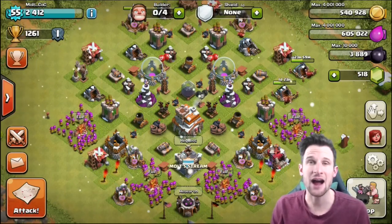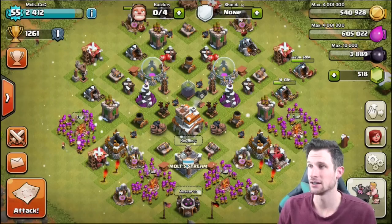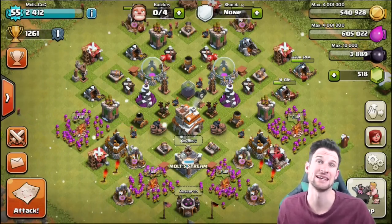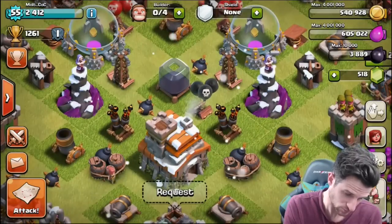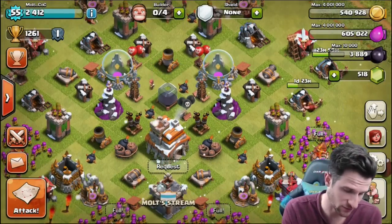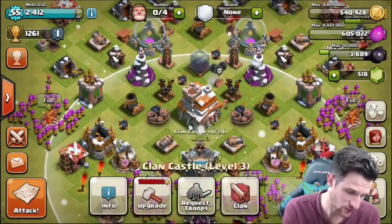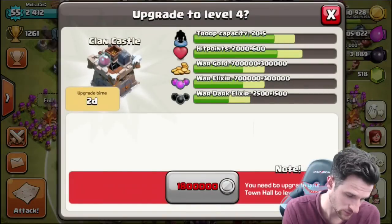My goal on this base now is dark elixir because I really want to get my Barbarian King. That is what we are farming for right now, because everything besides our pumps — we can't even upgrade our clan castle.